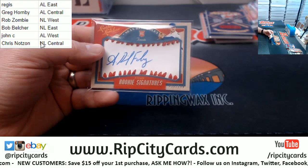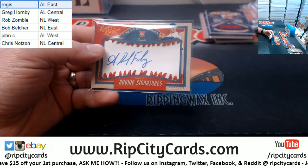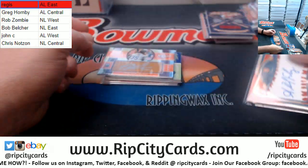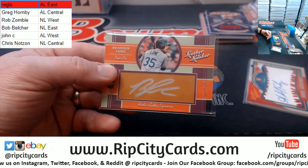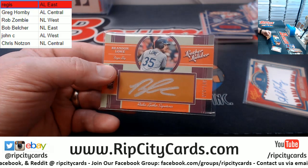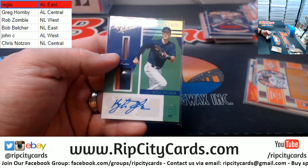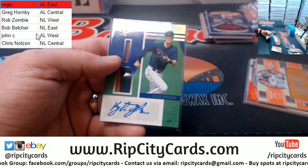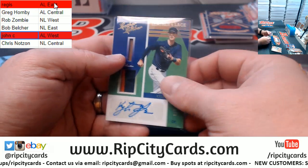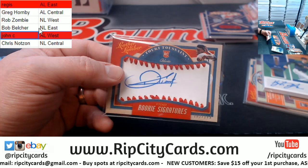Alright, so we've got Blue Jays which is AL East. We have a Brandon Low for the Rays, which is also AL East. The Kyle Tucker one out of five is a very nice card for the Astros in the AL West, and a Tookie Tusant for the Braves which is NL East.